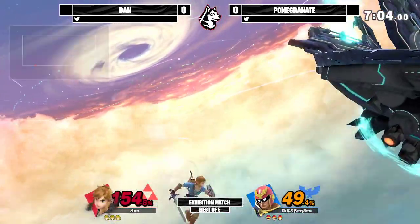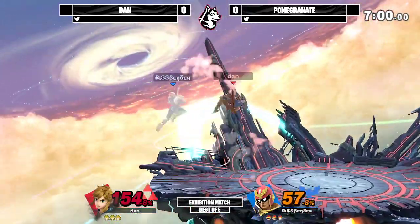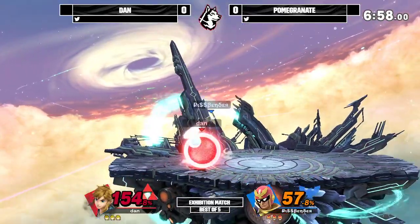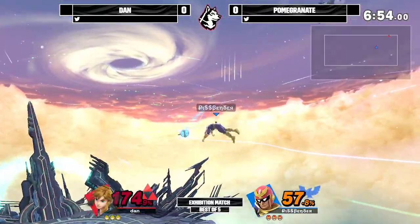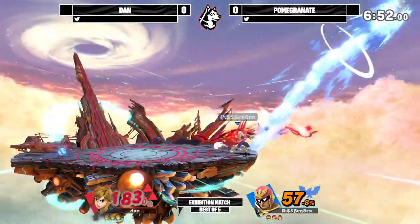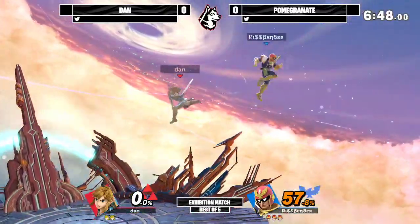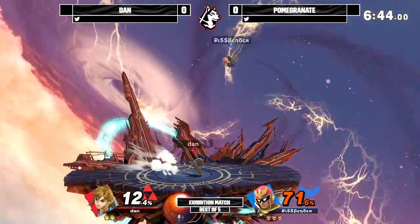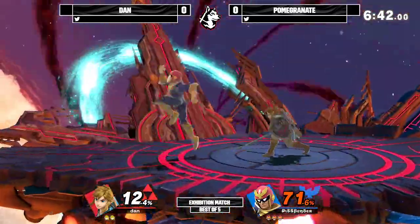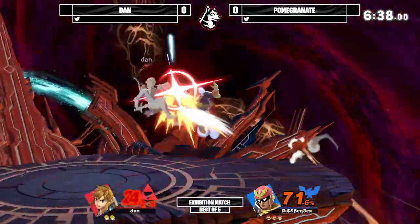Just going to use those neutral tools — crashes into there but air dodges offstage, still going to be able to get back with the up-B. Press called the air dodge coming in, not going to get that. And that up-B again almost going to take it. Next one with neutral DI will probably take the stock, and that forward throw will be the first stock of this game. They're only 57% on Pomegranate as well, playing very, very well so far. Dan definitely needs to get something started here — can do small hits here or there, but just letting Pomegranate mostly run away with it.